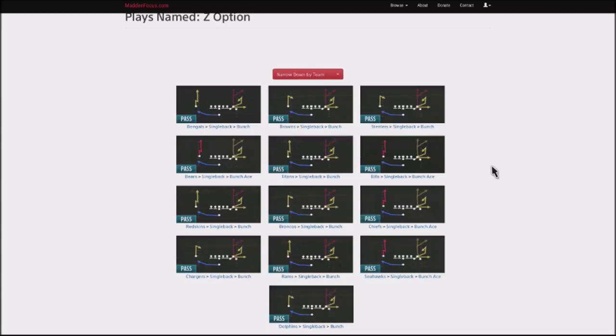So guys, I just want to go ahead and talk about a play that I've been labbing in the red zone. It will work against pretty much all stock coverages in the game when it comes to zone coverages — cover two, cover three, and cover four — five yards or in to the red zone. So if you're about five yards out, this is a good play to jump into. The name of the play is Z Option.